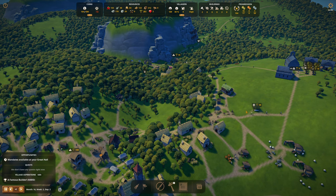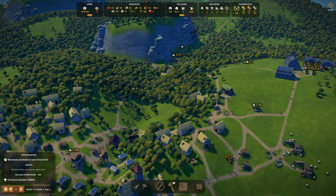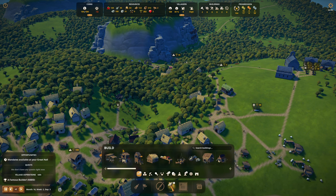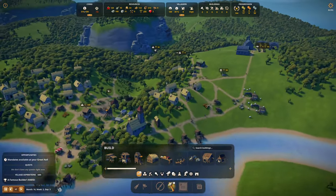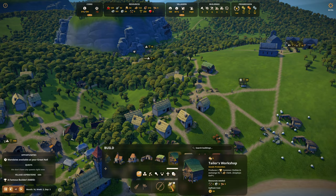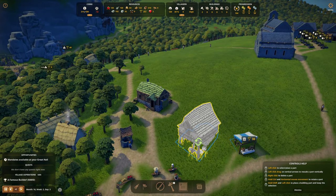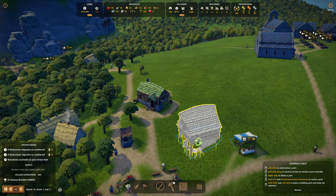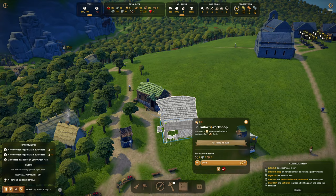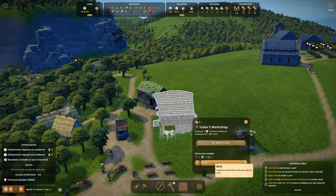We'll probably need clothing as well. I'm really surprised we haven't had visitors come in that wanted clothing, so I probably should build a tailor. How's the bridge doing? It's getting there. Tailor, tailor, tailor — look for the green. Tailor's workshop. I should be tracking cloth. The tailor's workshop goes here — we'll just put a tailor's workshop right here. And that all looks good — get that built.